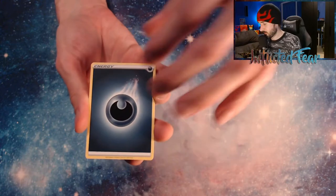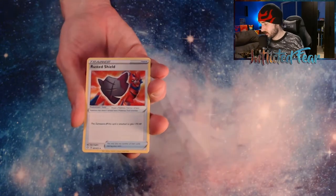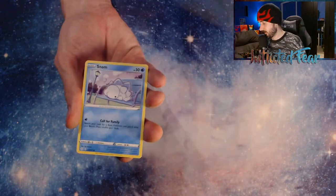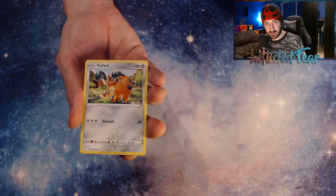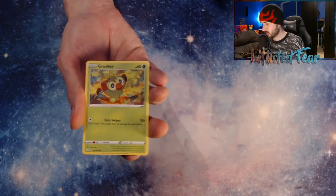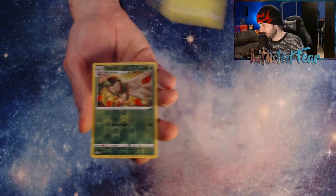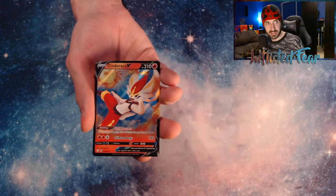Alright, we have Energy, a Team Yell Towel, Rotom, Rusted Shield, Cackney, the Yanma, and a Snom. Cufant. And a Grookie. Do we have a Baby Shiny or Full Art Shiny? I think we're at the spot. And a Dark Tricks Reverse — so no Baby Shiny in this one. And a Cinderace V.